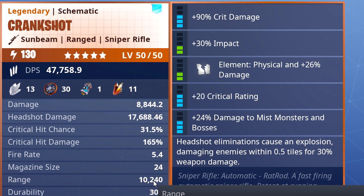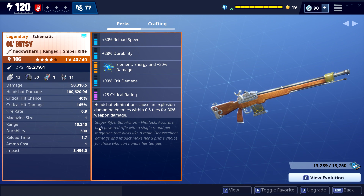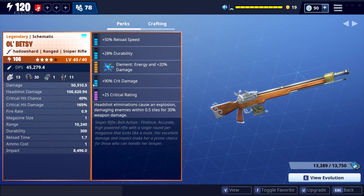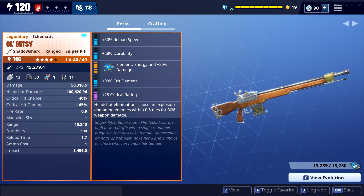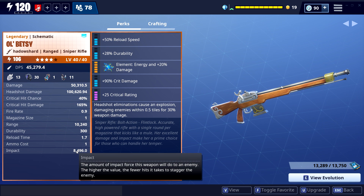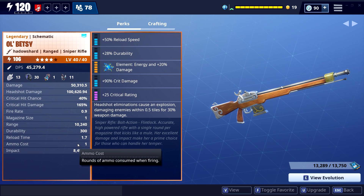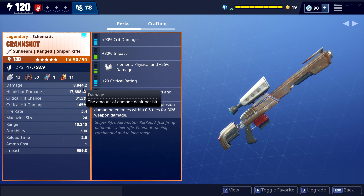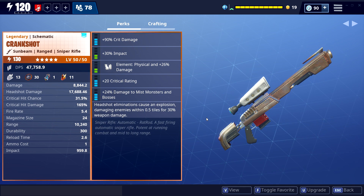Let's compare this to the Pet C. My Pet C is only level 30, but you can see the damage difference even though my perks are not the best — I just have some extra energy damage. The damage on it is so much bigger: like 50,000 for normal damage, headshot damage is 100,000, the range is the exact same, and the impact on the Pet C is way higher. The Crankshot has only 900 impact — impact is low, damage is low, headshot damage is low.